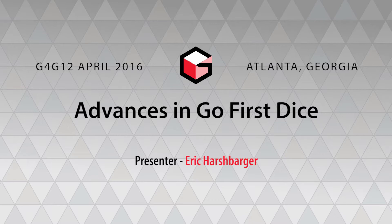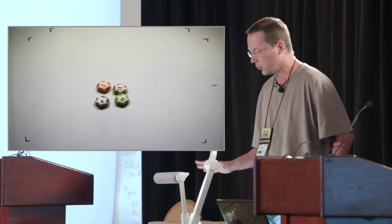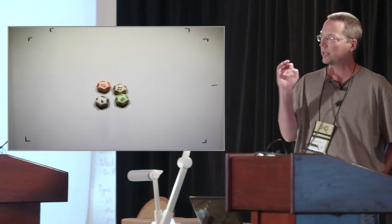I know we're short on time, I'll try to make this pretty quick. Two gatherings ago — G4G10 — I introduced the concept of Go First Dice, which myself and a friend had just co-invented: Dr. Robert Ford, who is attending his first G4G. He is the one who actually came up with the configuration by hand, not by computer, of this set of Go First Dice — four 12-sided dice that have the following property, just to summarize.